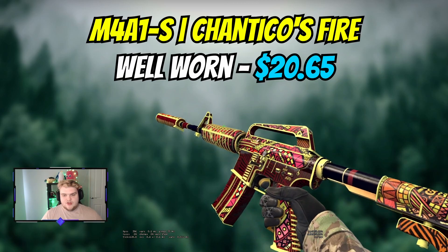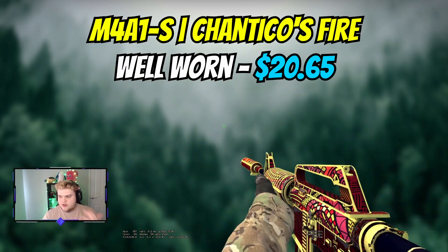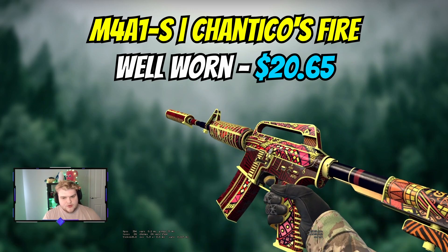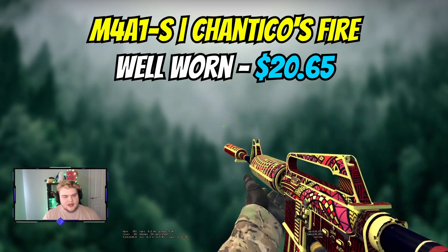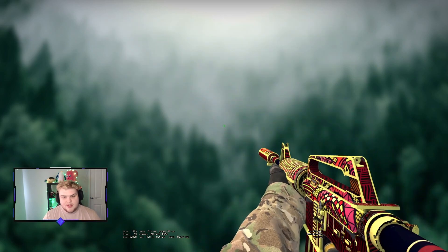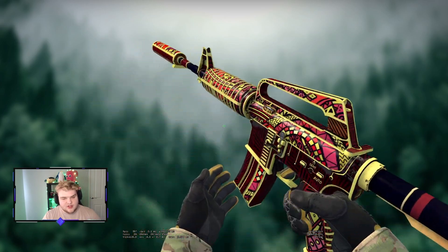For the M4A1-S, you could go for a Golden Coil, but it's still just a little bit more expensive. So instead you're going to go for a well-worn Asiimov Ghoul's Fire. Obviously this gun has a lot of red as well, but the yellow highlights really stand out on it, which is a big thing for me. And also this is well-worn and it still looks in incredible condition.